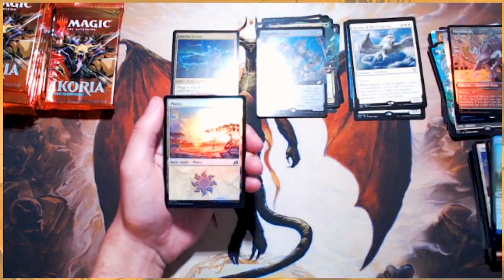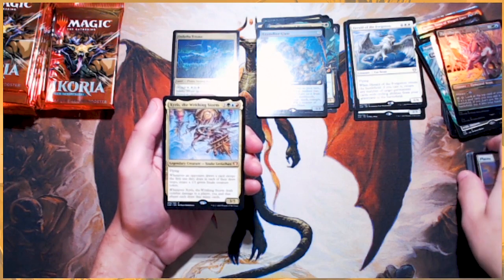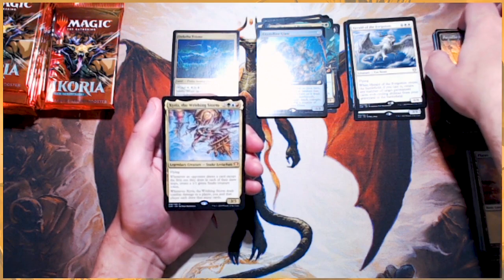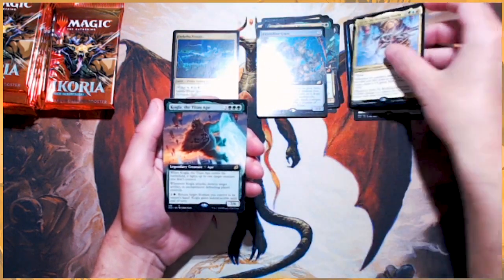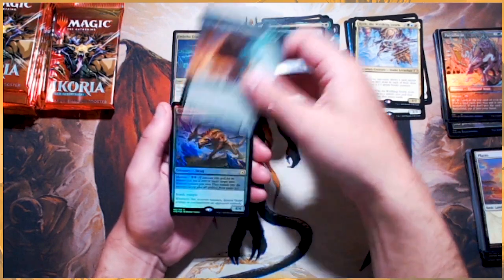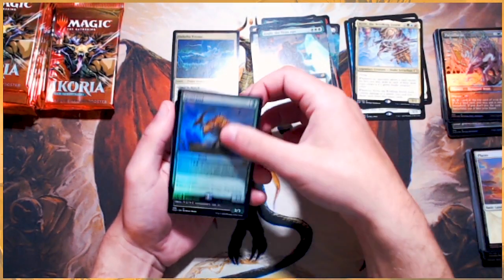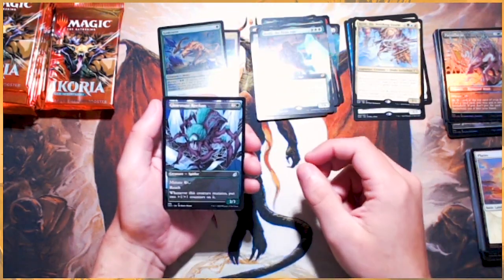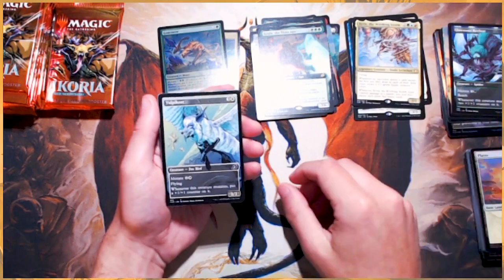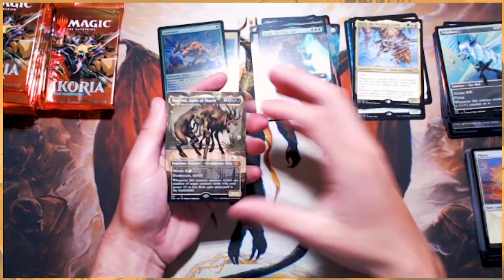Alert Heatbonder. Our Plains. The Writhing Storm — very cool card, this is from the Commander Series. Kogla the Titan Ape once again. A Foil Gem Razor — just regular art, but still very cool. Glowstone Recluse — that was a cool part of the Mutate deck that we played. Vulpekeet once again — I think we're on our third one of those.